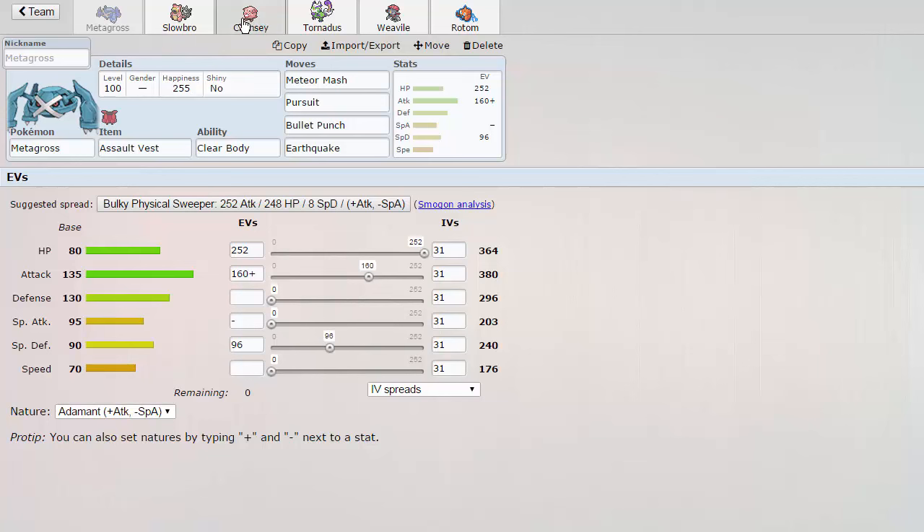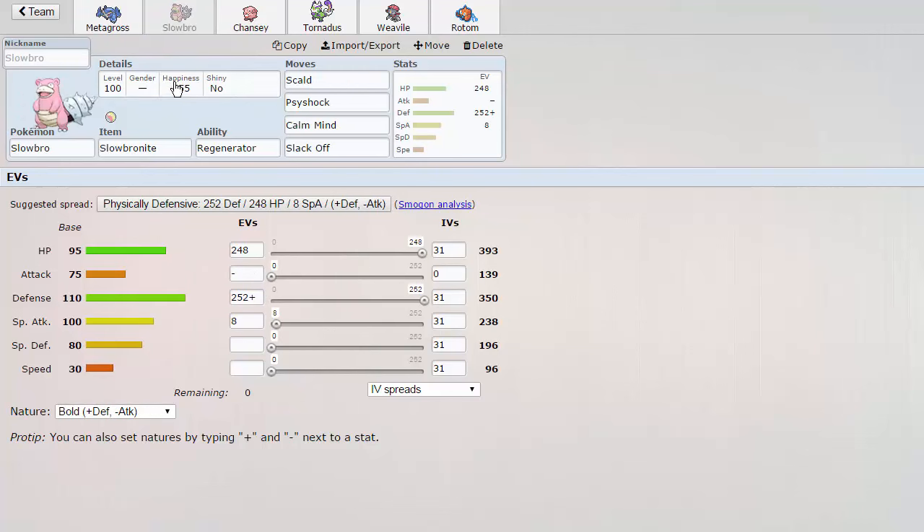Chansey doesn't like to take Psyshocks, even though it is Eviolite, and it's very susceptible to Knockoff. So this is pretty much to bait out people into thinking that I have a Mega Metagross, but it's actually Mega Slowbro on this team, which is a really good setup sweeper. I love the fact that it can't get crit because of Shell Armor when it Mega Evolves. It comes in handy - you know the role every time and you don't risk getting crit. You can basically Calm Mind up to full and just sweep teams with this thing.